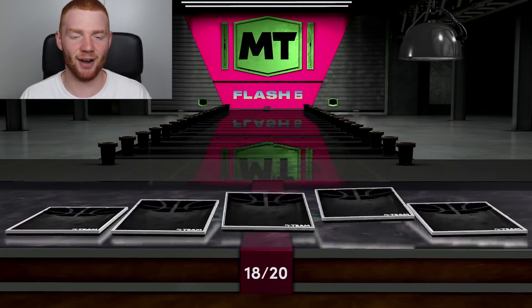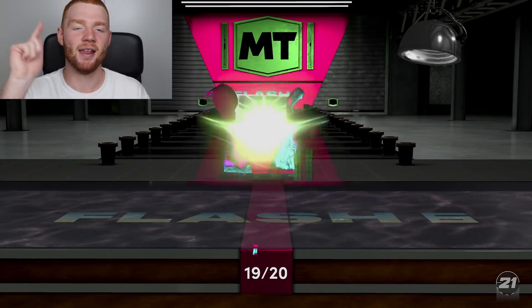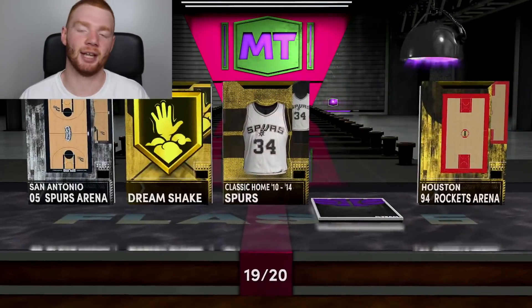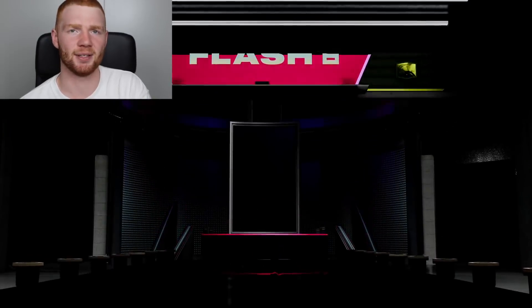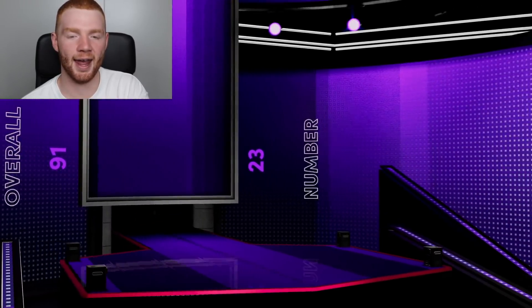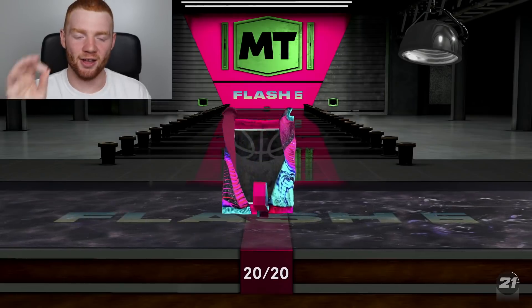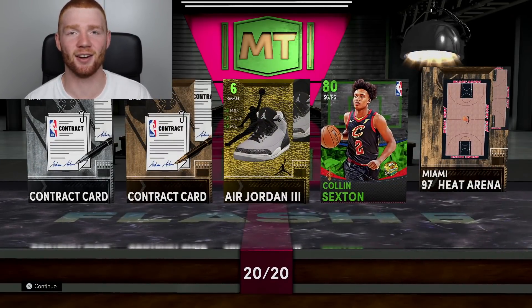We're on pack 18 right now. We get tight handles — Kostas Antetokounmpo, number 19. There's a shake — and watching this be probably like Kyrie Irving the Amethyst. Eastern Conference, 91 — that means it's pretty sure Blake Griffin again. And here we go — this was the pack that came clutch for us last time. This time it doesn't even give us a shake. We get an Emerald to end it off.